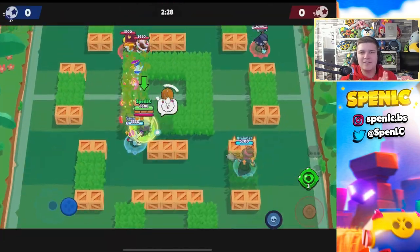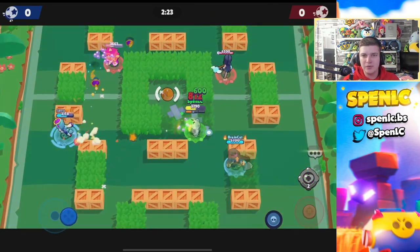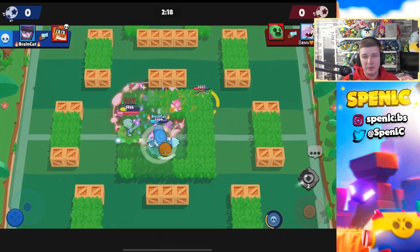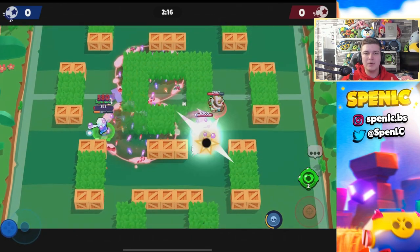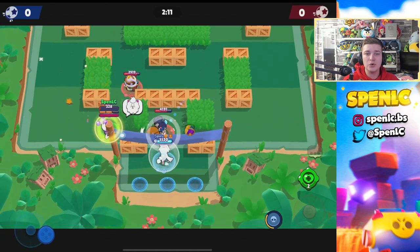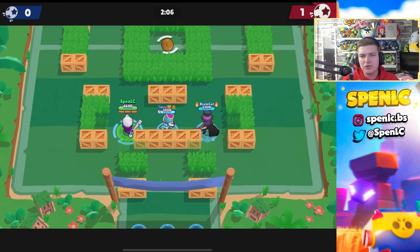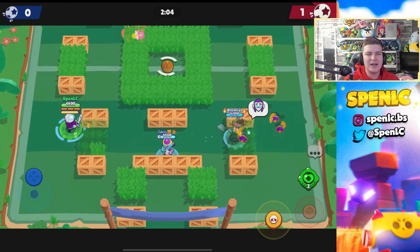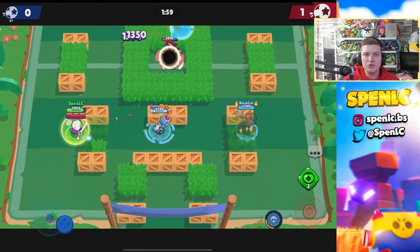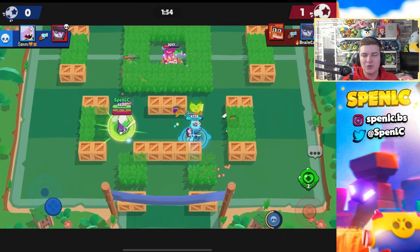Last on the buff list is BB. The obvious way to buff her is by increasing her HP. In previous metas, BB would fluctuate between one of the best and one of the worst brawlers almost entirely due to her HP, so adding more HP will let her close the gap more easily. I'd also rework her second gadget — it's just terrible, and the first gadget gets used all the time. It needs some love because right now it's all about the first gadget.